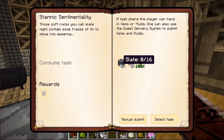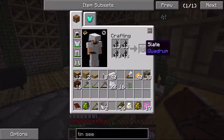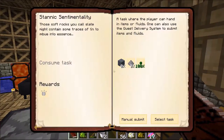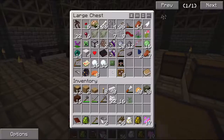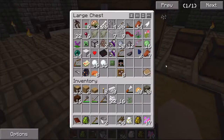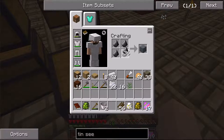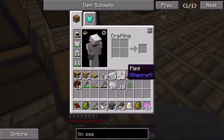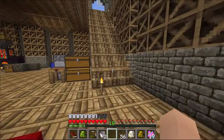I also need slate, and slate can be obtained with flint, which is pretty cool. That is 13 — I need three more slate to complete that one. Do I have any flint left? I do. One, two, three. And that should do it for the slate part.